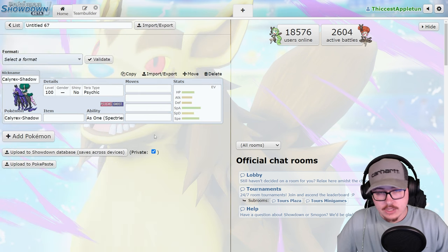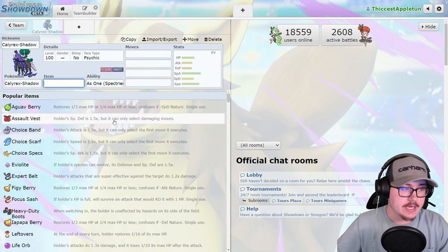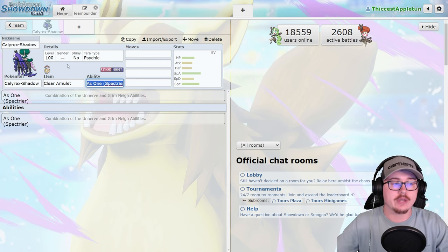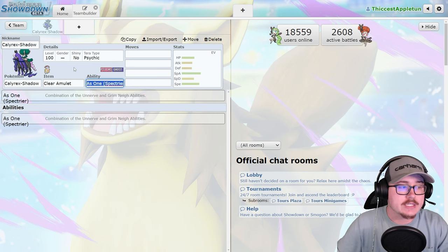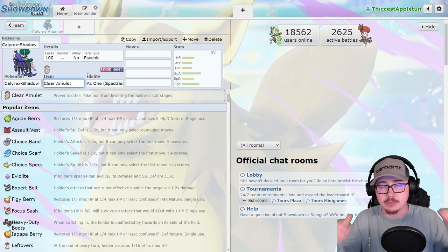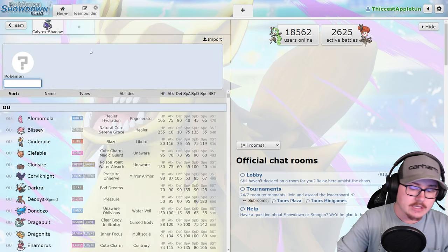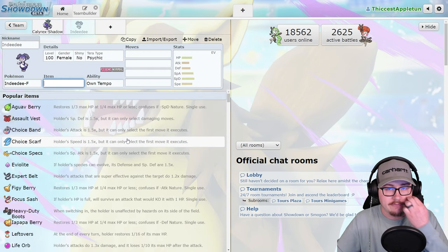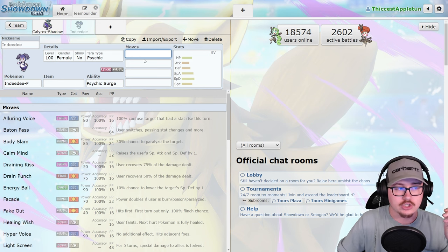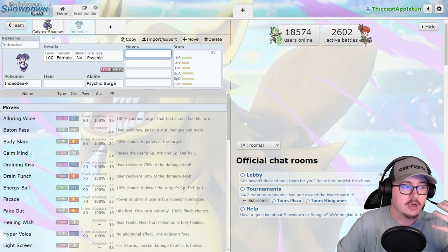Calyrex Shadow Rider is going to be absolutely disgusting in the next format. The biggest counter will be Snarl abusers, so Clear Amulet is important here too. Astral Barrage is such a powerful attack, and access to Expanding Force is insane. The best partner for Shadow Rider is Indeedee-F — you set Psychic Surge, spam Expanding Force, use Follow Me, Helping Hand — you can do so much with these two Pokémon together. This pairing is going to be incredibly common.